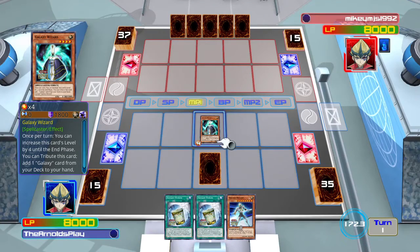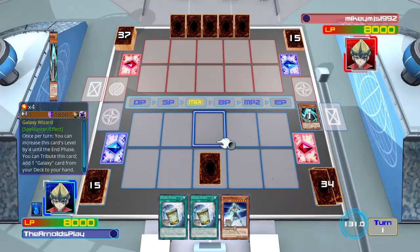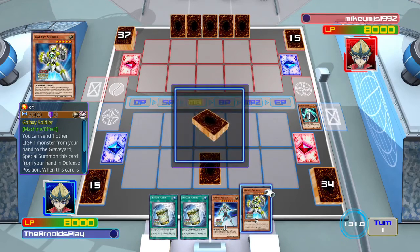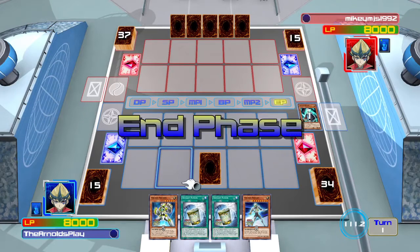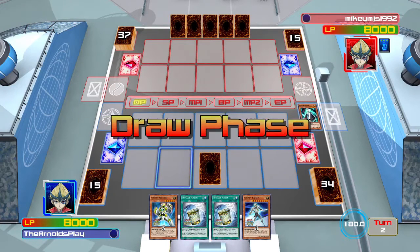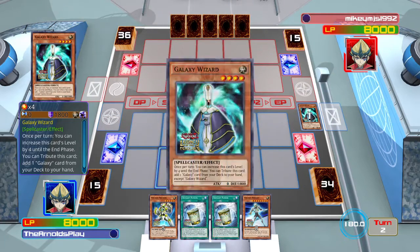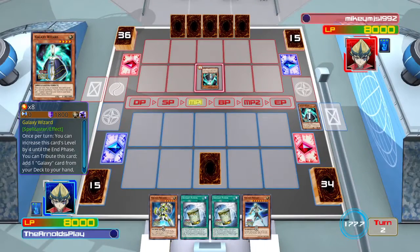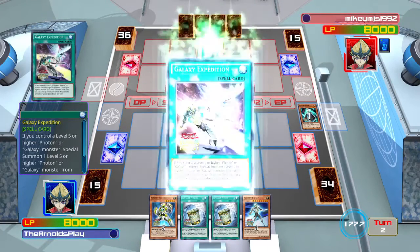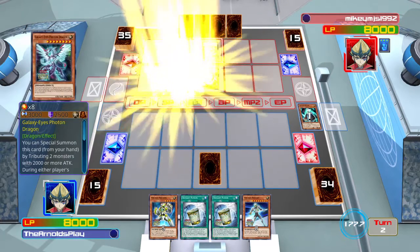I'm going to do something I normally shouldn't — I really want to see what Mikey can do, so I play Galaxy Wizard, tribute it for Galaxy Soldier to my deck, and could go into a Rank 5 play, but I'm just going to end my turn there and see what Mikey can do. Mikey plays Galaxy Wizard just like I did, tributes it to level it up to Level 8, and then plays Galaxy Expedition, which brings out Galaxy Eyes Photon Dragon.